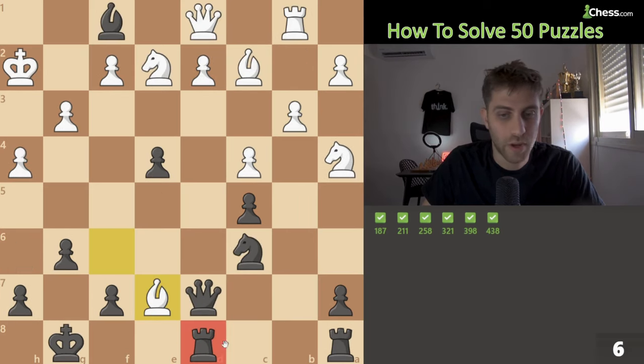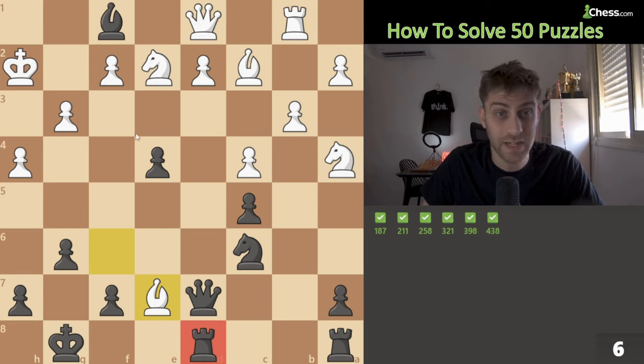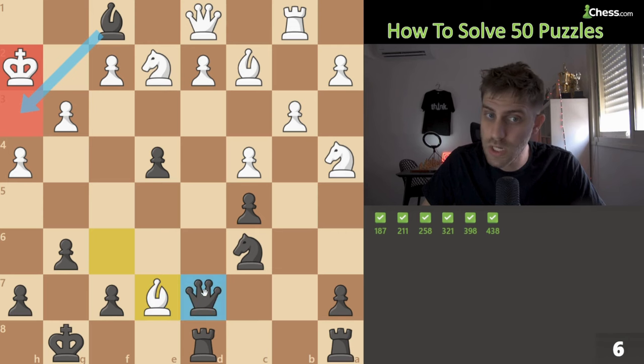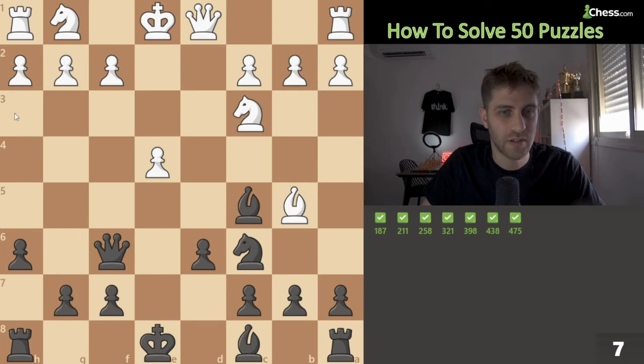Next position: two rooks and a bishop against rook and four pieces. The rook on d8 is under attack, the bishop on f1 is under attack — we are in trouble. But this bishop looks very strong. Who can bring us to the h3 square? The queen! Queen h3 check, king g1 the only move, and then queen g2 checkmate. Can you see it? Let's do it together — queen h3, and the game is over.